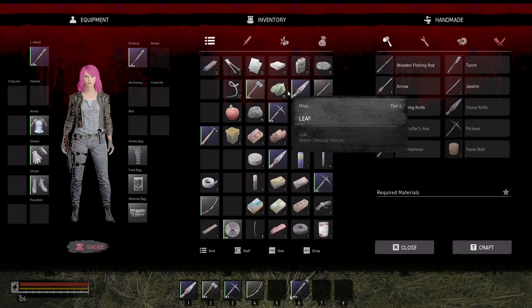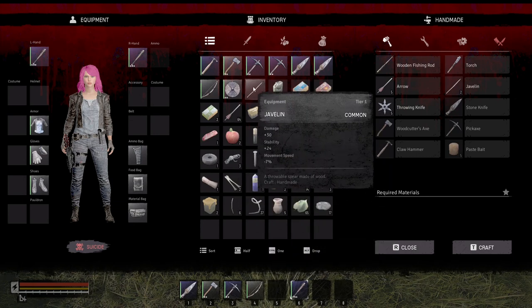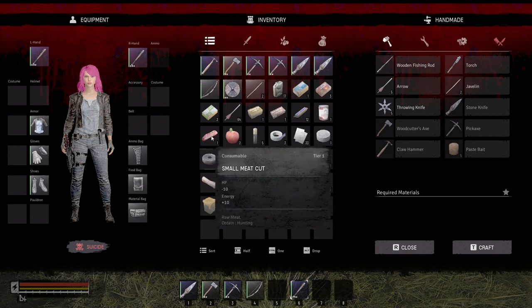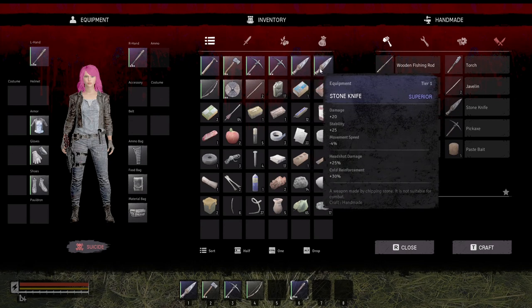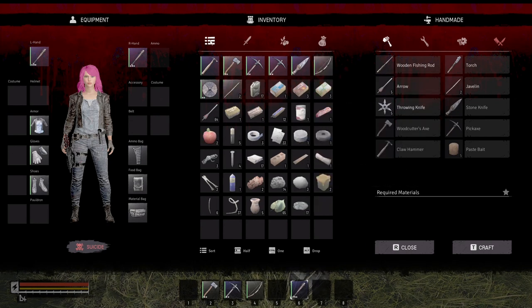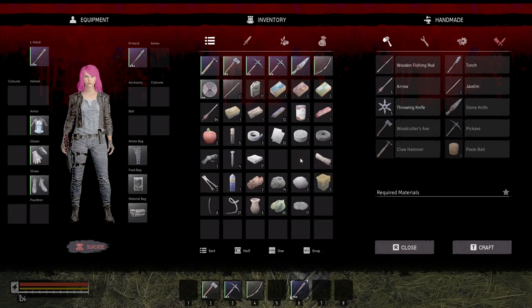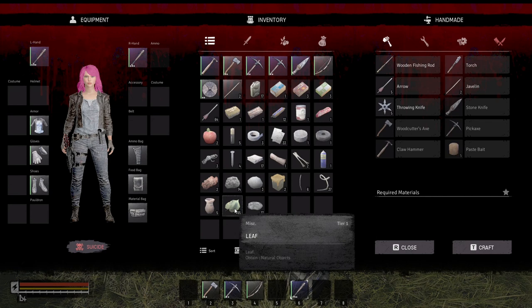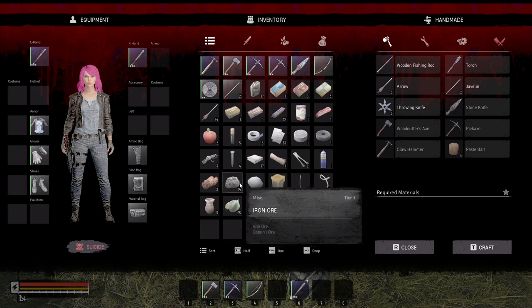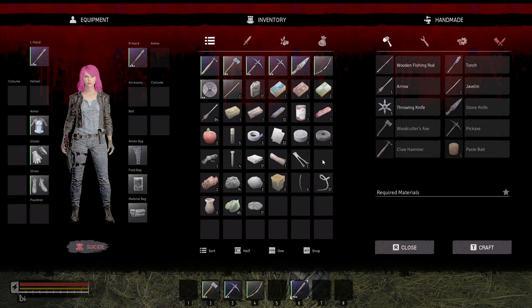I'm not going to go with gunpowder right now. Let me sort. A javelin. There's so little room. Stone knife — I've got two stone knives. Got a little bit more room. Brick with plank. Need the cloth, the rope, the leaf to bait with, limestone, iron ore — I need the iron ore.